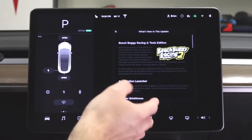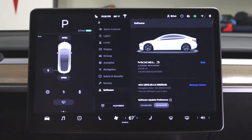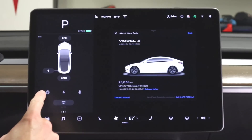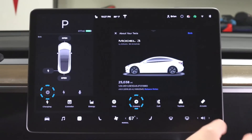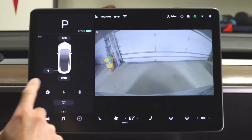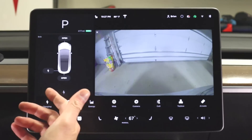Everyone's most interested in Beach Buggy Racing and the new app launcher. First let me show you the app launcher. Like before, there were many ways to get into the backup camera - you click here and six icons pop up, but one of them was right here anyway. What they've done now is made a bar that goes across with all your things in it, so your camera's way over here but it's always right there.